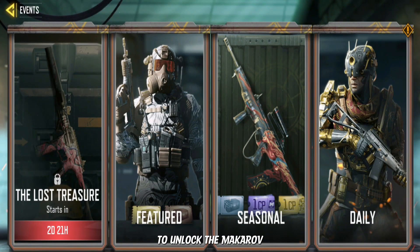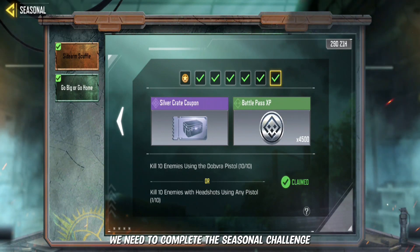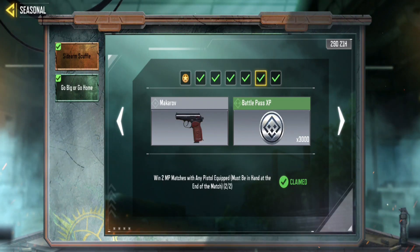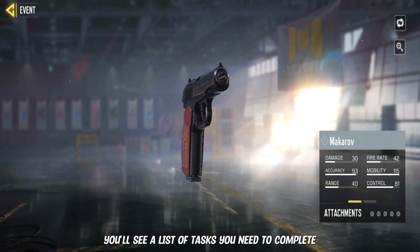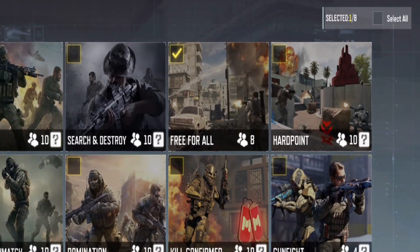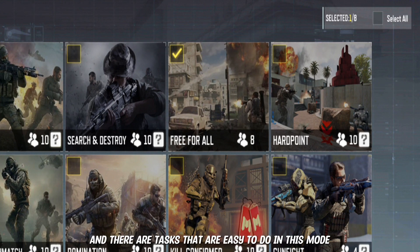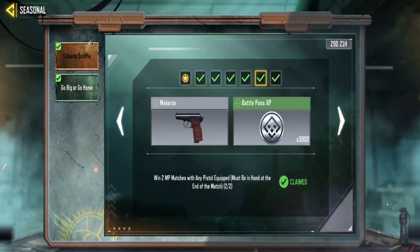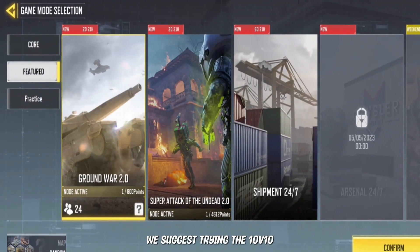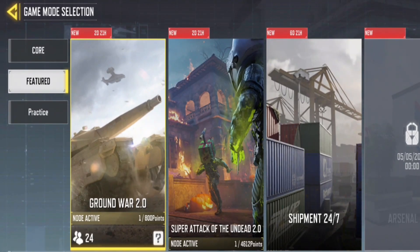To unlock the Makarov, we need to complete the seasonal challenge. You'll find the Sidearm Scuffle — it's the newly added challenge. You'll see a list of tasks you need to complete. The mode we recommend for completing these tasks is Free For All. It's the easiest mode to get the job done. However, if you need a lot of kills, we suggest trying the 10v10 or Ground War mode. You can rack up more kills in these modes, and it'll help you complete some of the more challenging tasks.